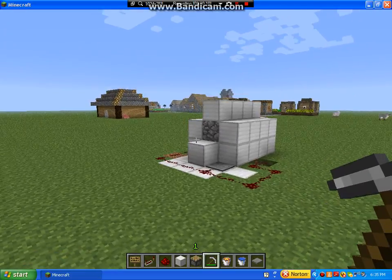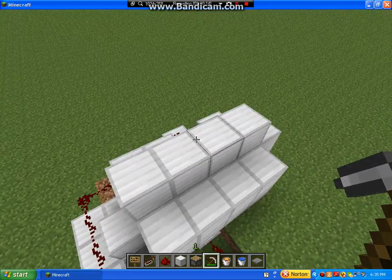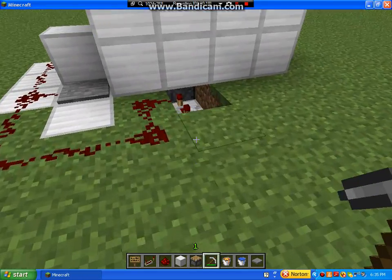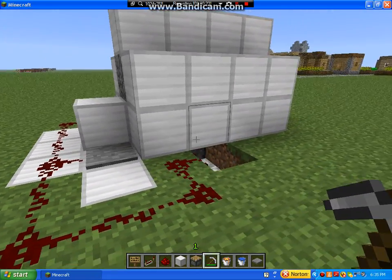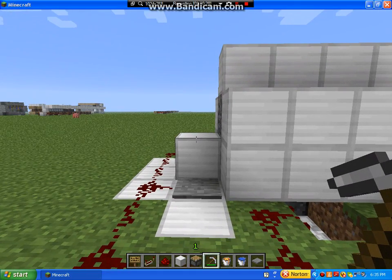I thought for the first episode we would start off with something really, really basic. This is an automatic cobblestone generator. It's one of the most simple redstone contraptions — like anyone can make it. All you need to really know how to do is make a cobblestone generator. So I will demonstrate how it works.